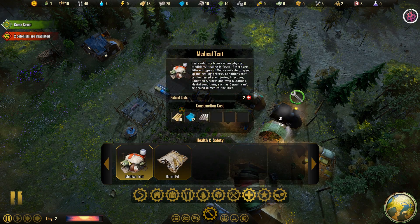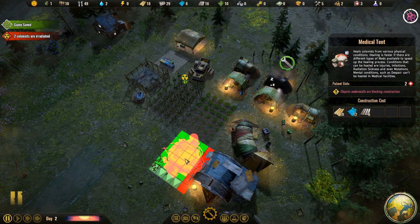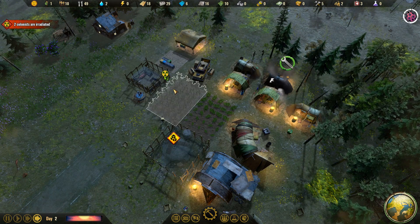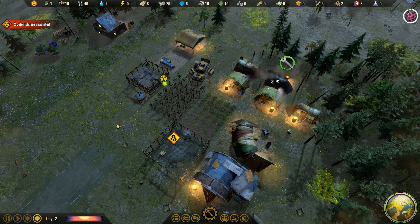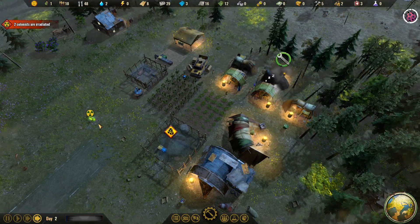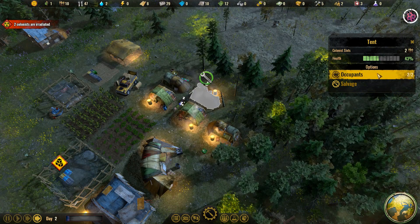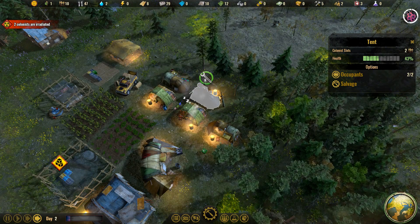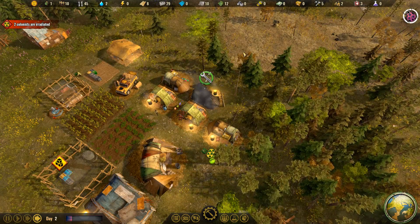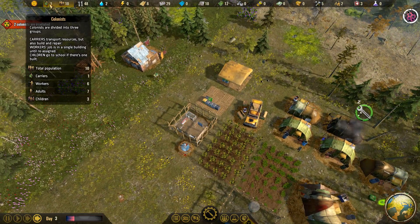We need to go to health and safety — a medical tent is what we'll need to take care of our new patients. I'll build one over here. We don't have enough plastic right now, but eventually we'll want to treat them before they die of radiation poisoning. The medical tent has all the resources it needs, so they should start building it as soon as the carriers are done. We just have to wait until we have more carriers — right now I only have one.